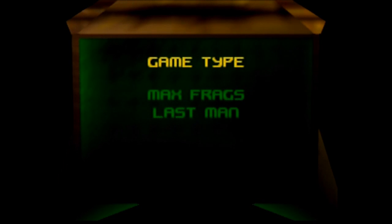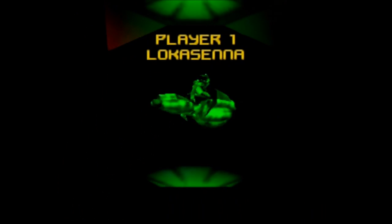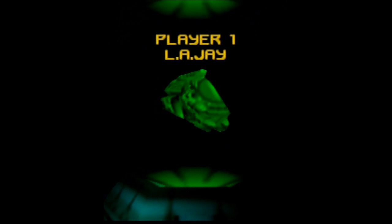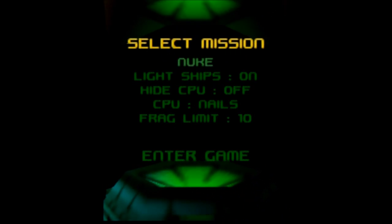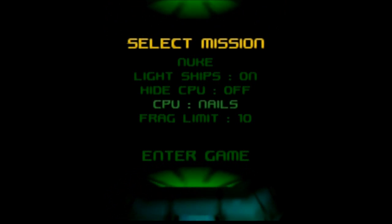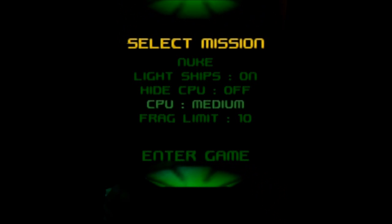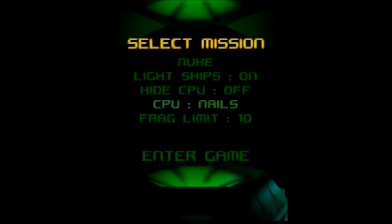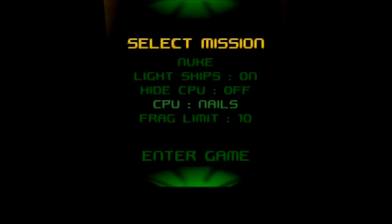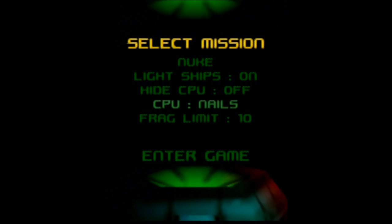If you can't enjoy the single player mode, the game still has a multiplayer mode. I highly recommend playing with 4 players because the game's levels are so massive that with only 2 people, you'll spend forever trying to find the other player before you can even start shooting them. Luckily the game lets you add bots if you don't have 4 people to play with. But wait — the highest AI difficulty setting is called "Nails." Why are the bots set on their highest difficulty by default unless you change them? Even in multiplayer, this game is relentless!